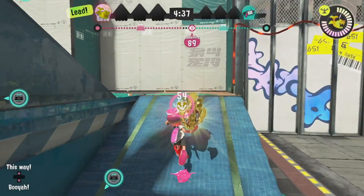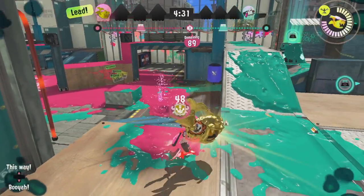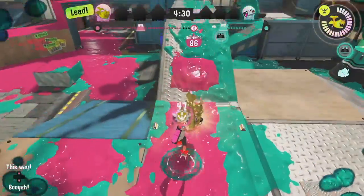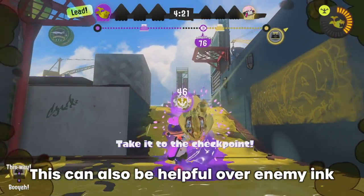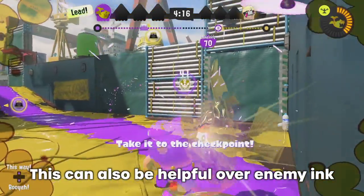A second tip for Rainmaker: it can be really frustrating when going along paths that can't be inked — you're very slow walking with the Rainmaker and there's no ink to swim in. If you're going up an uninkable path, you can actually do small shots in the opposite direction and the recoil will actually be faster than walking. It can be dangerous because you're exposing your back, but if you just need to be a little bit quicker up that uninkable path, shooting in the opposite direction does the trick.